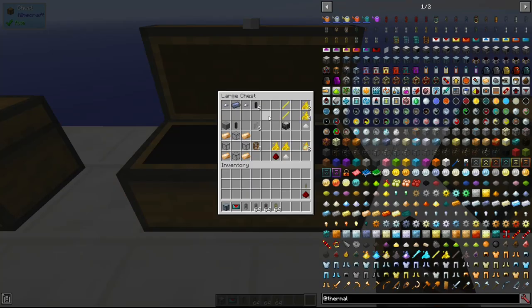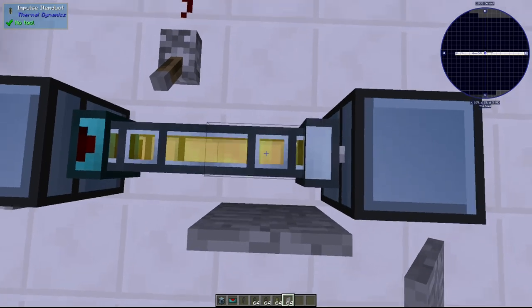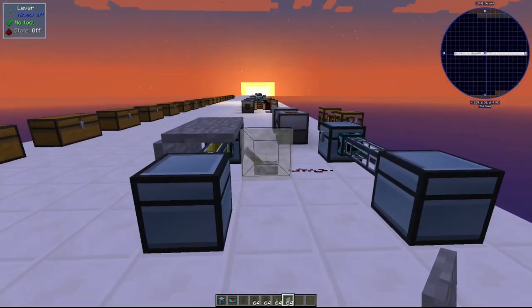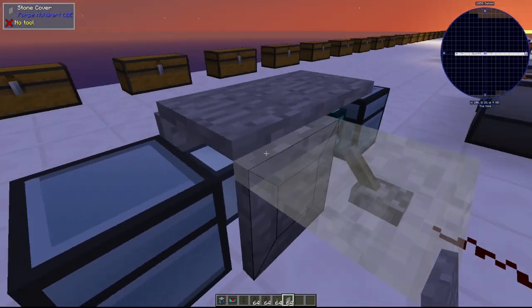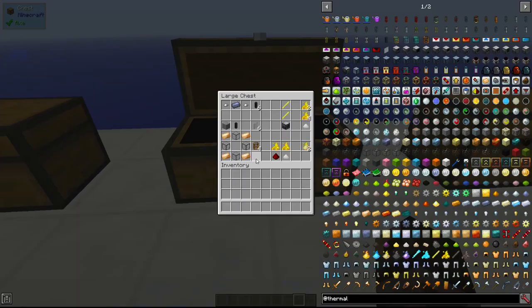Structural ducts provide structure and are primarily used as a crafting ingredient for covers. They are made with one lead ingot and two iron nuggets to give you six. To make a cover, you combine a structural duct with any compatible block — for example stone — and you get six stone covers. These act as cosmetic covers for item ducts, making them look flush with a wall or hidden. The limitation is you can't place them to hide behind chests, only next to them, and you can't place them on blocks like levers.